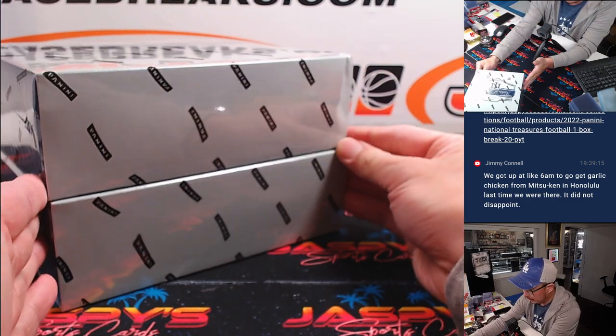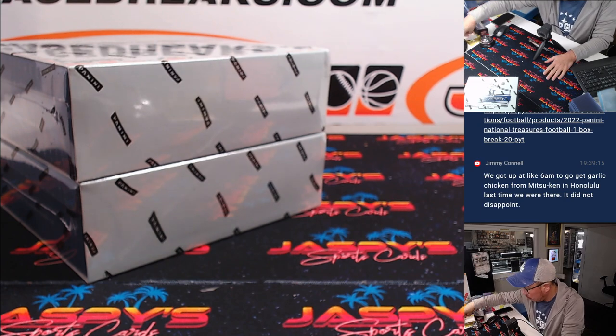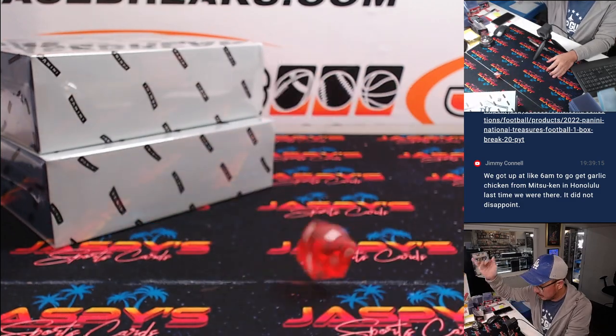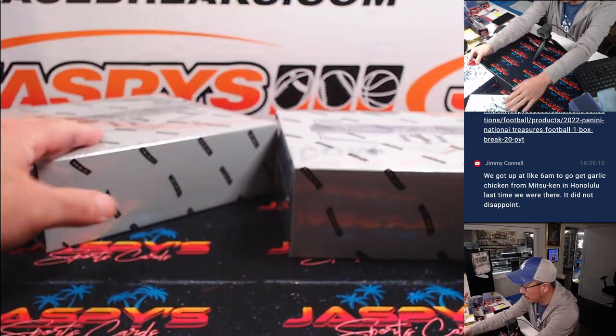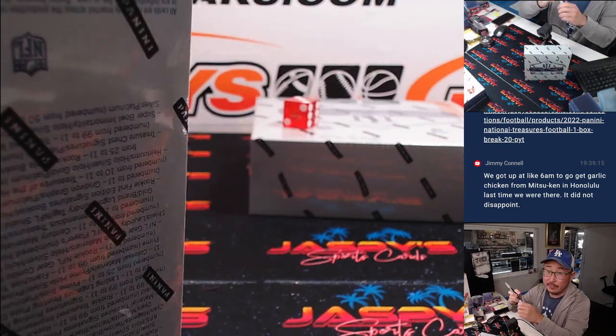Alright, so two boxes remaining. We'll go 1, 2, 3 for the top box and 4, 5, 6 for the bottom box. And it's 3 — top box. Next box is in the store right now, which would be Pick Your Team 20.